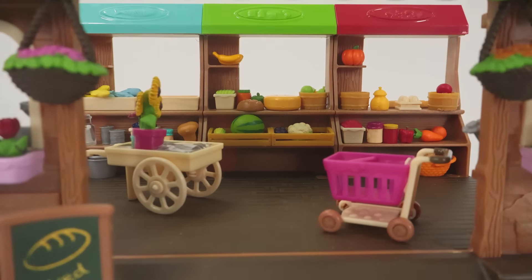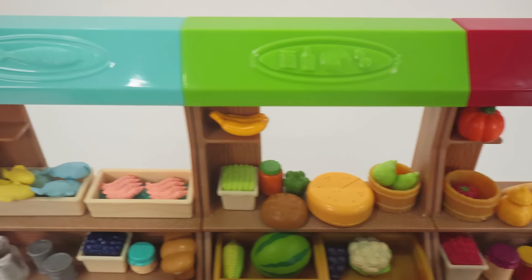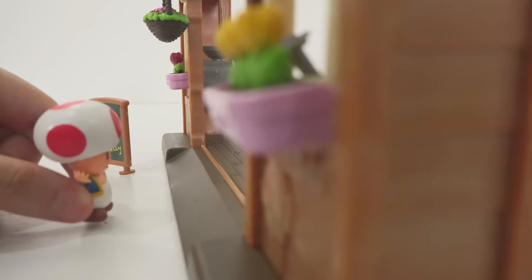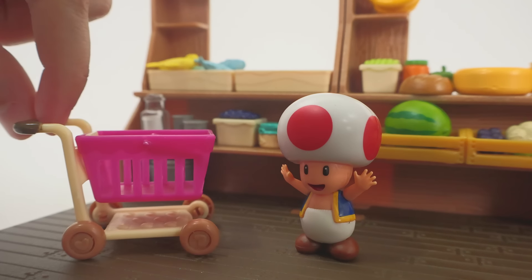Let's help our friends gather the ingredients they need for their cupcakes! We'll find everything we need at the farmer's market! Red for Mario, green for Luigi, and blue for Toad! Let's get Toad's first! Cool! Let's do this! And here's the cart where we can put everything!